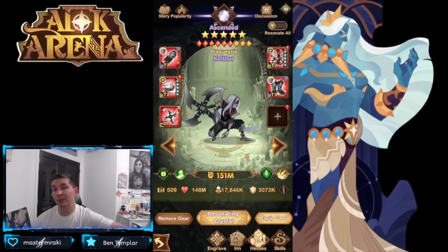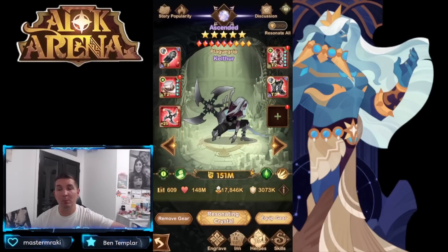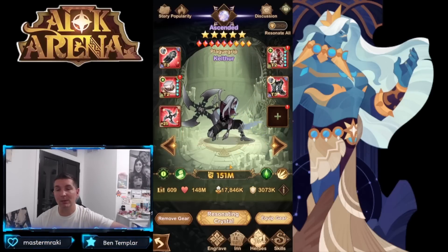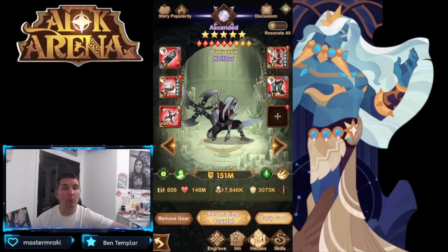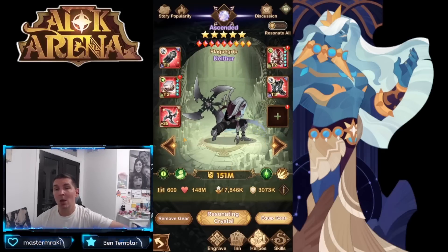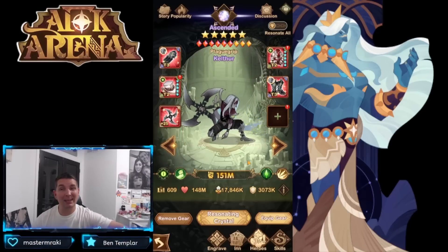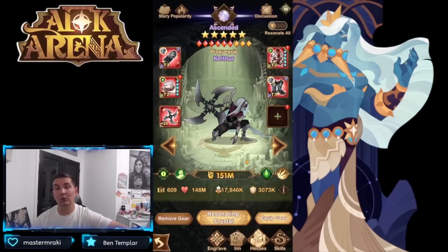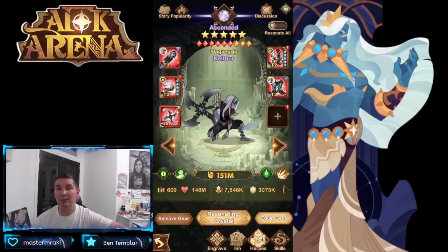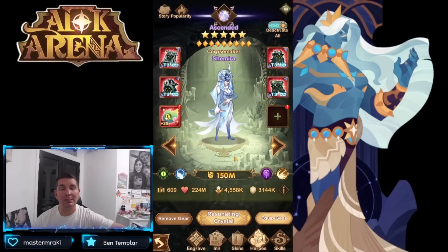Kalthar is there for the Thorin cheese — that's really it. He goes to spectral resurgence, meaning when he dies he comes back as a specter, which can really help win Thorin stages. The damage in spectral form can make a difference, but ultimately he's not a priority to build out. He will still do a decent amount of damage without being fully built.